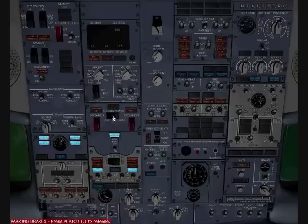We are now starting up the PMDG 737. We are now checking the flight controls. A and B must be off. Standby power on and battery on. Ground power must be on.